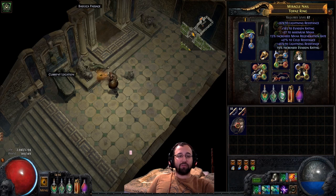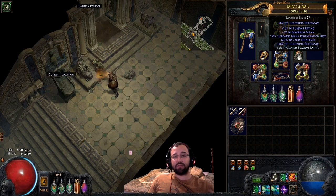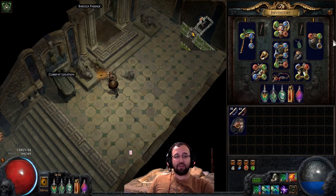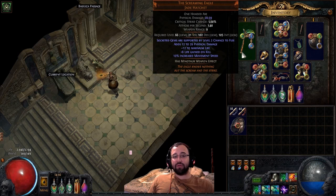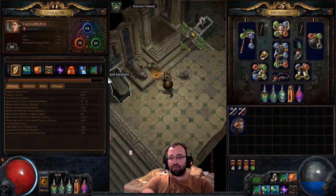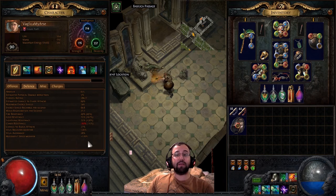Make sure to stack evasion rating as much as you can on your rings. As you can see, this one has flat evasion and an evasion percentage, which are both really good for stacking evasion. I have a really high evasion shield that I use. I also use the Screaming Eagle for the 10% extra movement speed.